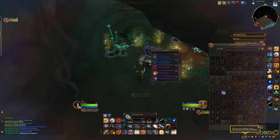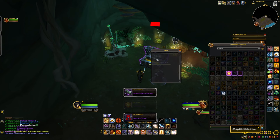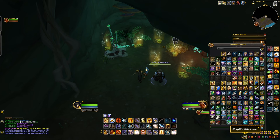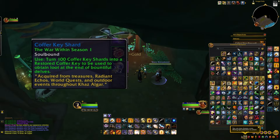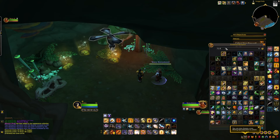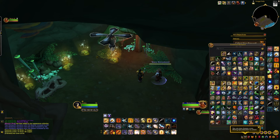To do these World Soul Memories and to find Radiant Echoes, you have to do things such as Bountiful Delves — they drop from chests there. To open those chests, when you do World Soul Memories you get little Key Shards called Coffer Key Shards. When you have 100 of these, you get a Restored Coffer Key, which lets you open the chest in the Bountiful Delve to get the Radiant Echo, which lets you do the World Soul Memories when they appear throughout Khazal'gar. It's a whole circle.